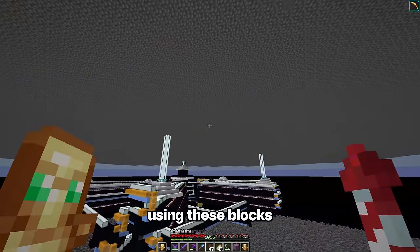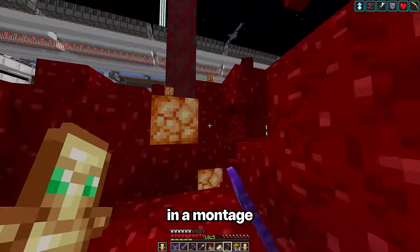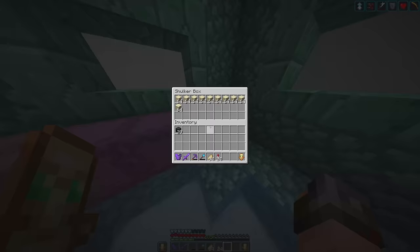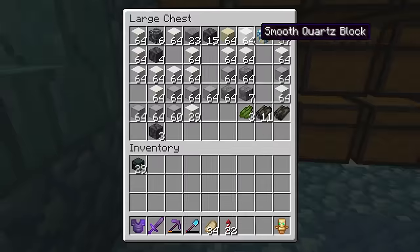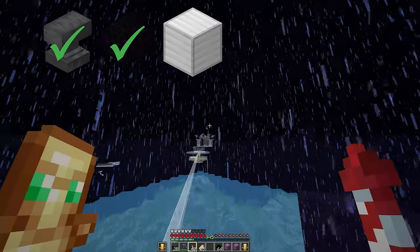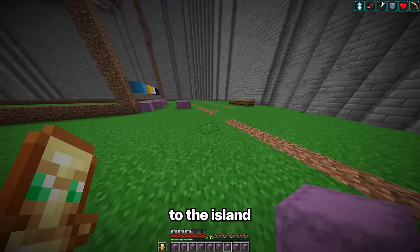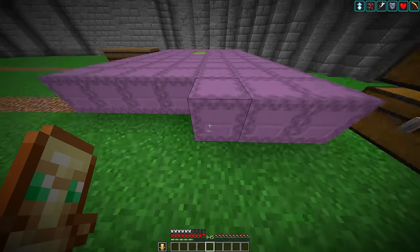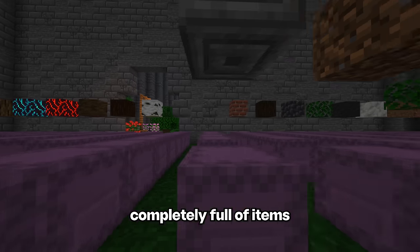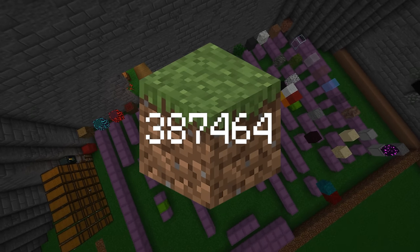We've been collecting blocks for so long that I think I'll do the final couple ones in a montage. Lots of bricks and chiseled bricks. There we go — sandstone and smooth sandstone. That's everything. I'm going to now move everything to the island and we can see the grand total. About 250 shulkers completely full of items that we're going to be using to build this city. Doing the math on that, that's a grand total of 432,000 items.